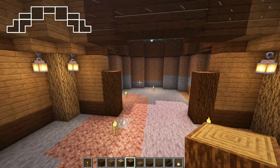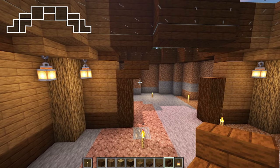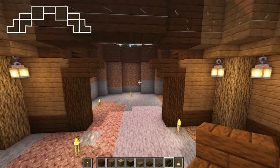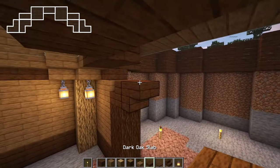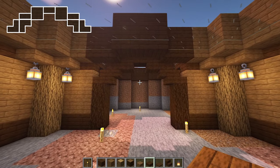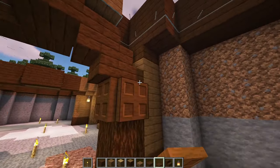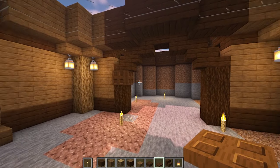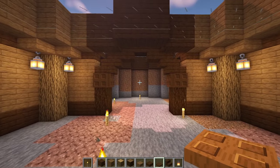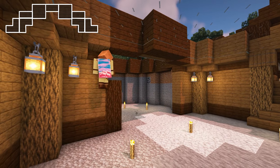On top of the log, add a dark oak stair with an upside down stair on the back of it. Do this on both sides. Then add a slab followed by a block on both sides with a final slab in the middle to complete the arch. For some extra detail, you can add some dark oak trapdoors around the top spruce log. And that's the arch design finished. Now come over to the opposite side and do the exact same thing again — there's a graphic on screen to help you if you get stuck.